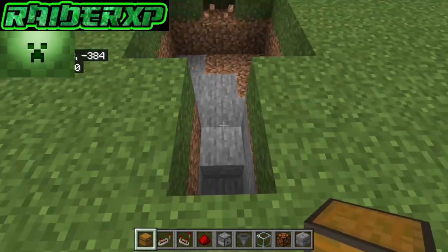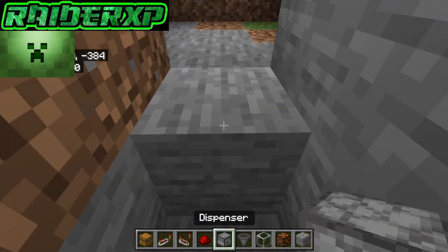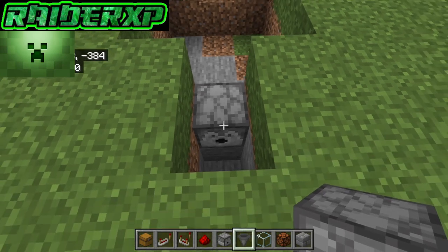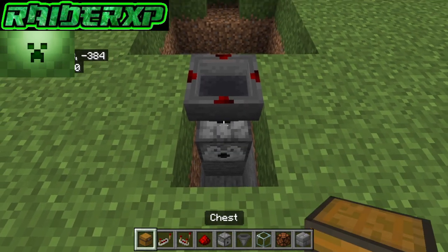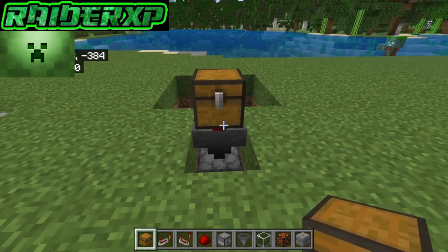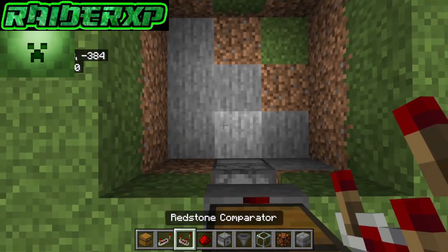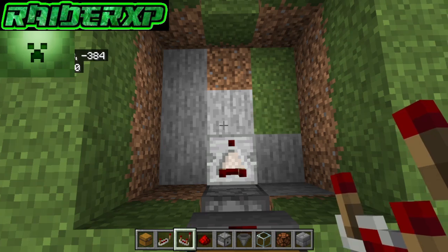Now we're going to take out that one right there. The first thing we're going to want to do is grab our dispenser and place it facing towards us just like so. Crouch down and place a hopper pointing down into that dispenser, then grab your chest — or a barrel depending on which you prefer — and place it on top of that. Next thing we're going to do is grab our redstone comparator and place that right behind the dispenser like so.